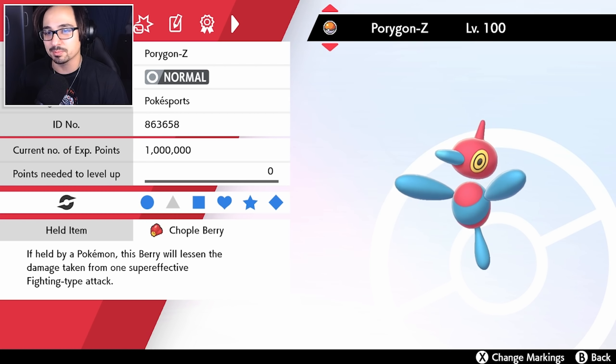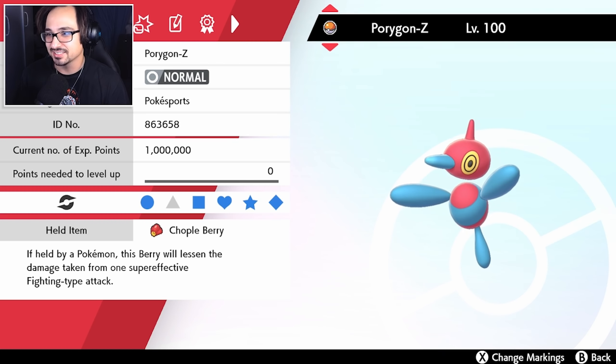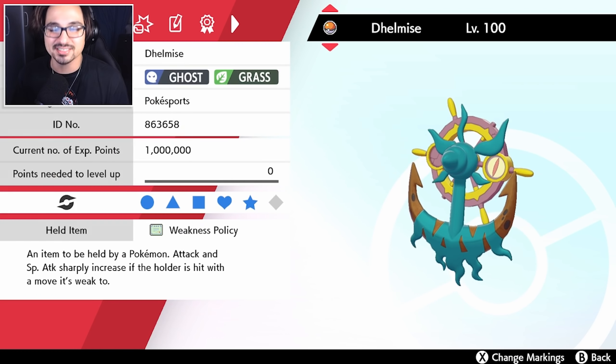Porygon Z is so broken with Adaptability that, honestly, does it really need a Life Orb? That's my thought process. Anyway, that's the team. I hope you guys enjoy it.